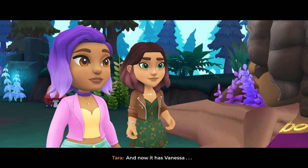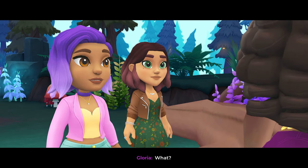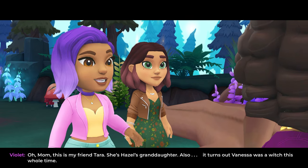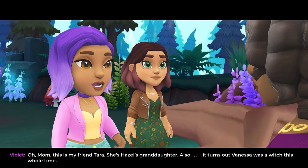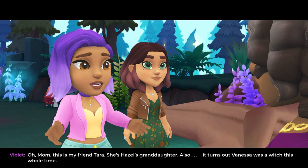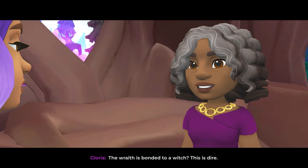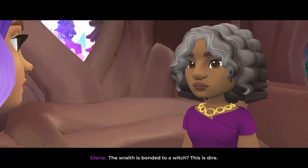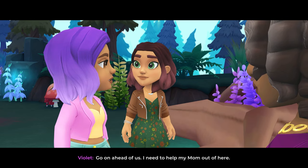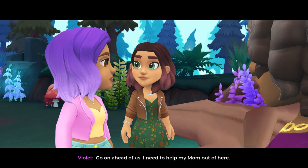'And now it has Vanessa.' 'What? Oh Mom.' 'This is my friend Tara — she's Hazel's granddaughter.' 'Also, it turns out, Vanessa was a witch this whole time.' 'The wraith is bonded to a witch — this is dire. I should go help the others, go on ahead of us.' 'I need to help my mom out of here.' Okay, so some nice magical potions and we need to go find Vanessa in Fair Haven.